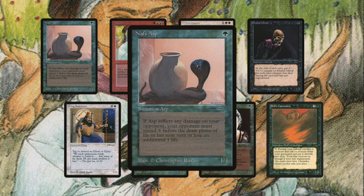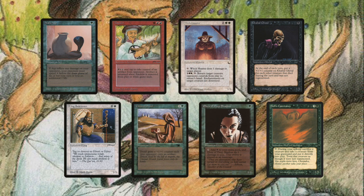The first card on the left is the Asp from the Arabian Nights expansion — one green, 1-1. If Asp inflicts any damage on your opponent, your opponent must spend one before the draw phase of his or her next turn or lose an additional one life. If you can get the Asp out early and you're playing an aggressive tactic, this card can be extremely useful. You'll be surprised how often you can actually deal two damage with the Asp.